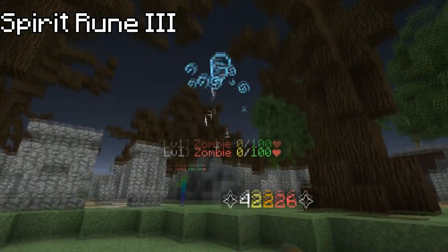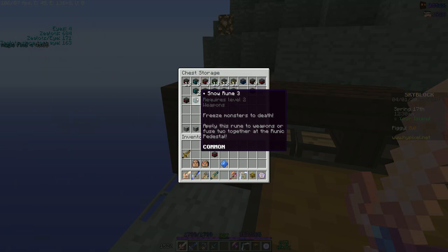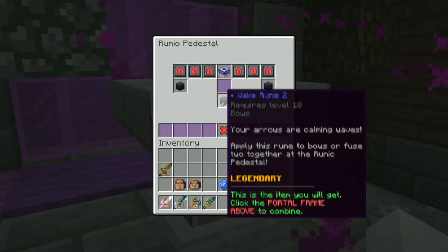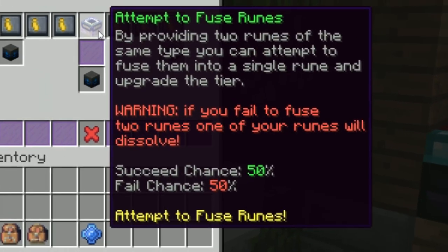Runecrafting gives you cosmetic items for your weapons which look pretty epic and have 3 tiers. The higher the tier of the rune, the more particles your weapon puts out. Runes tier up by combining two of the same rune, but have a chance to fail and destroy one of the runes. The chance of failure decreases with higher rarity runes, up to 50% on legendary runes.